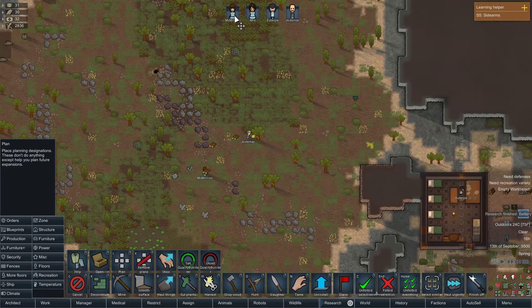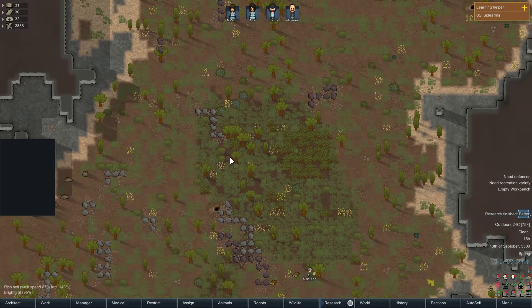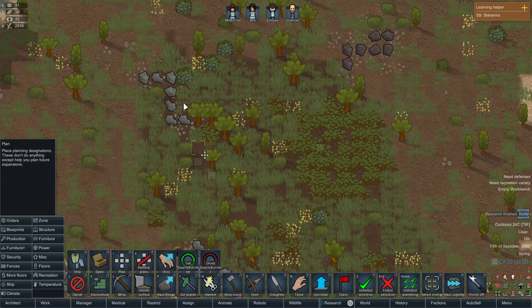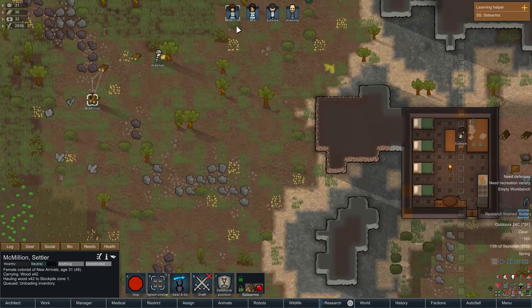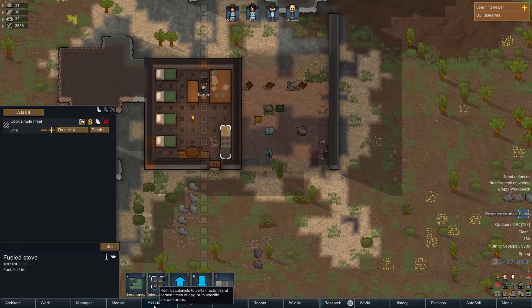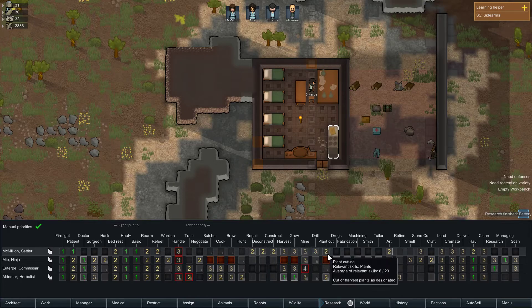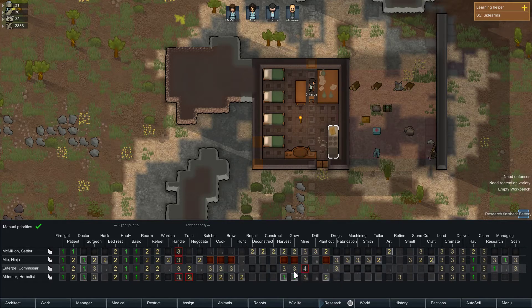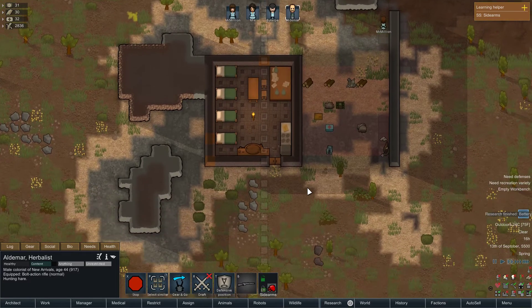What do we got going on — you're cutting trees. I want a highlighter. What are you doing — hauling, digging, researching, harvesting oak tree. But you're not cooking. Oh, that's just how I got you doing this. Melin will have to do that too. I'll need you — oh well, you're hunting now I guess.